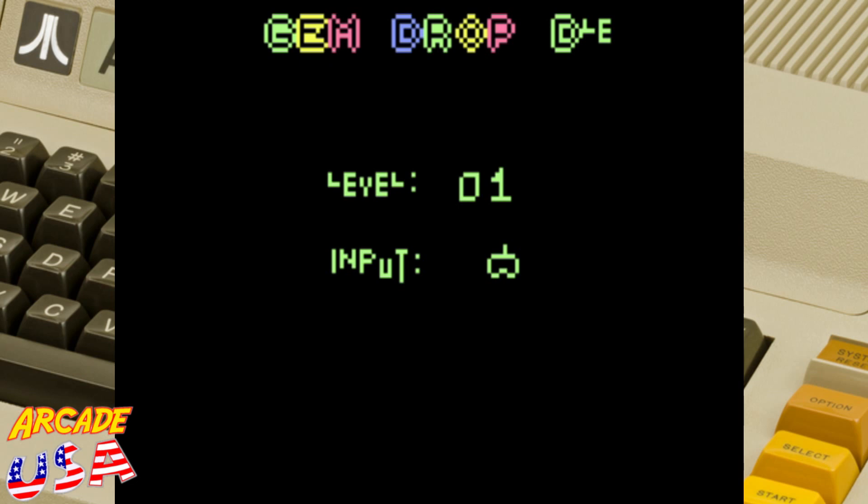I've never seen this game before and it is a lot of fun — I really enjoy it. So anyway, let's give it a try. We're going to start at level one. We use the controller as the input. Looks like a little pair of goggles with an antenna — that's kind of cool. I like the color logo there. Gem Drop. Here we go.